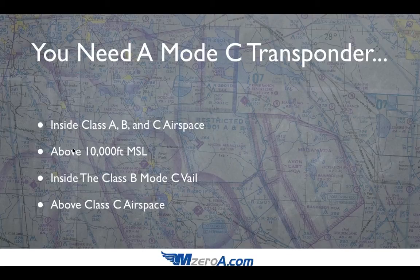Above 10,000 feet MSL, and inside of the Class Bravo Mode C veil around each Class Bravo airport — you may not be in the Class Bravo airspace, but there is a 30 nautical mile veil around those Class Bravo airports where you must have Mode C.